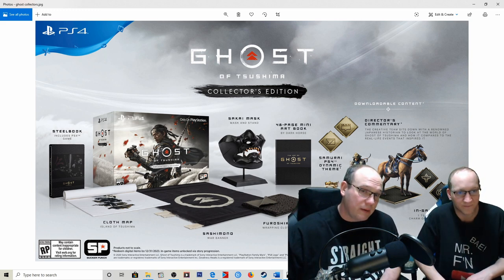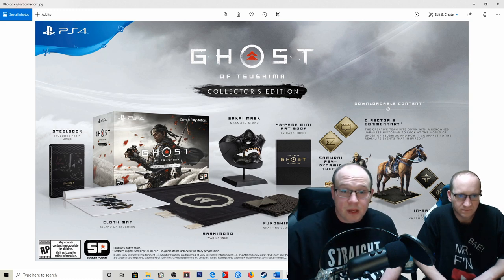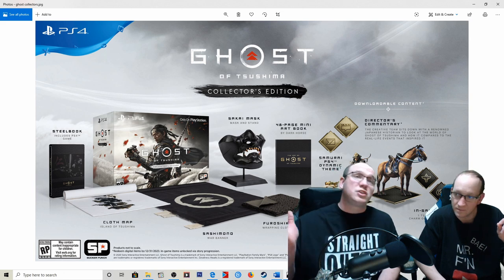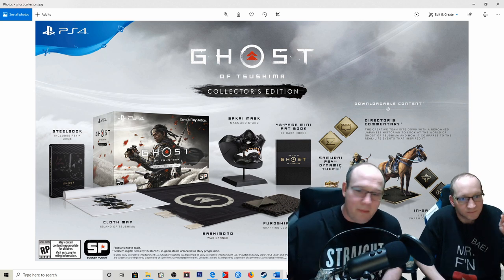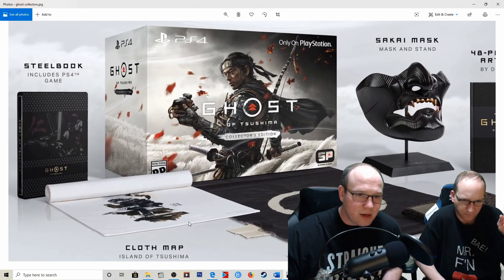Let's talk about the collector's edition. First of all, game day one is 60 bucks, so what are we getting here? We are getting a steelbook which includes the PS4 game. I swear the people marketing this stuff must be watching our videos because we bitch about that all the time. You also get a cloth map of Tsushima, the island of Tsushima.